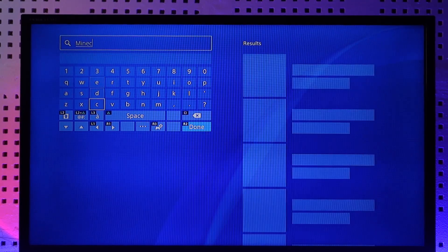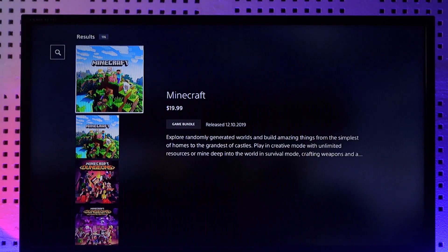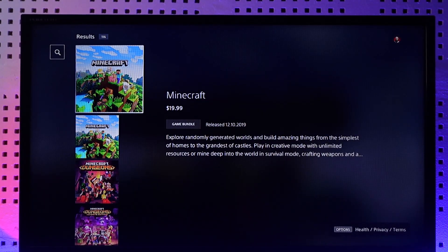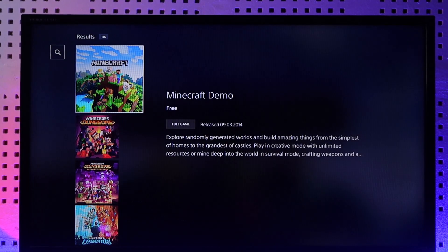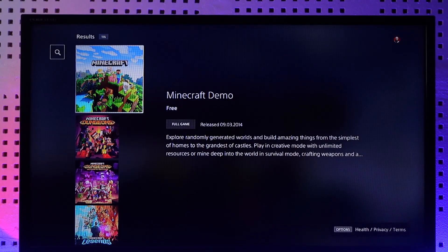As you can see on the right hand side, the main game actually costs up to $19.99, which is basically just $20. Under that you have the Minecraft demo for free. So if you don't have the money or you're not willing to pay for the full game, you can try out the demo version, which is this demo option right over here. You can click on it, download it, and play it, though some features might be limited.